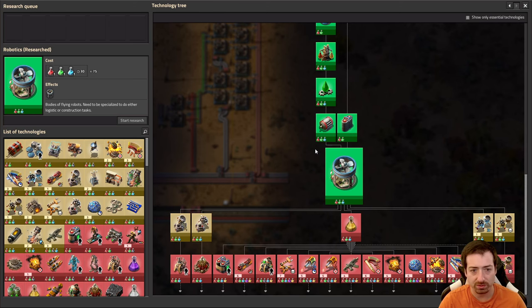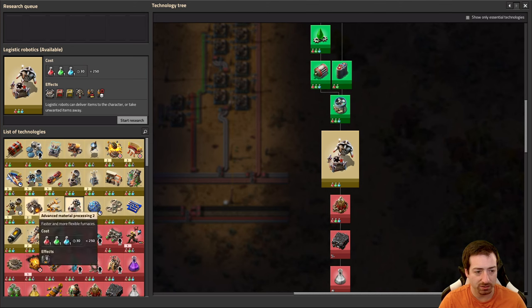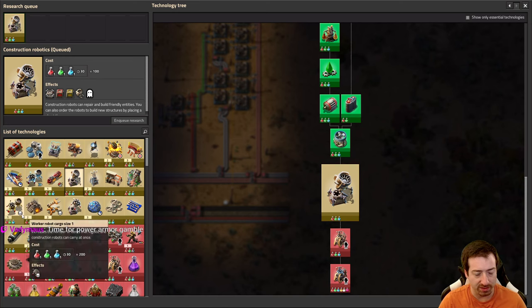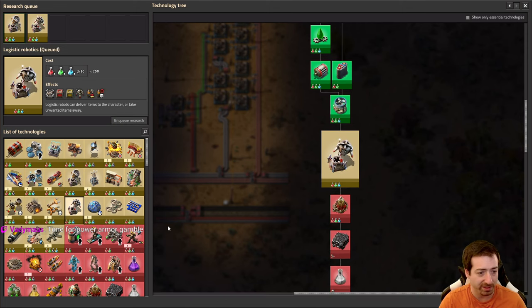We've got quality modules. What do I do next? Bots! They're already almost researched. One more research, and then once we have bots we'll start doing roboports. Once we have bots flying around and building things, that will be very helpful. And then we can think about going to space.